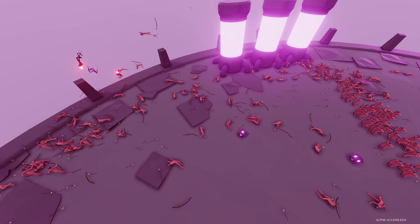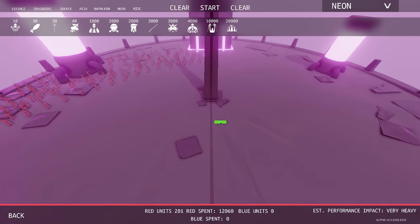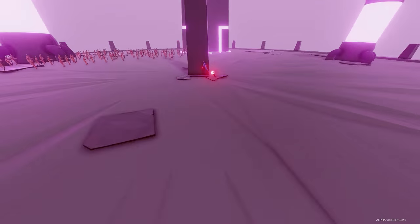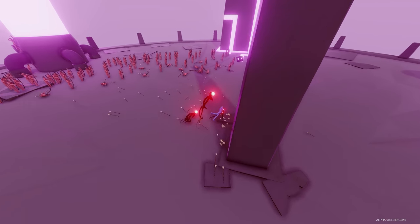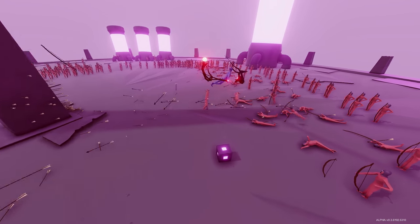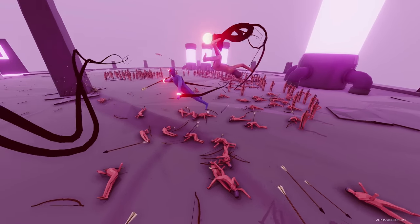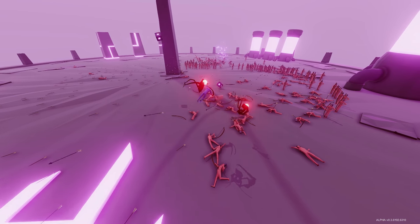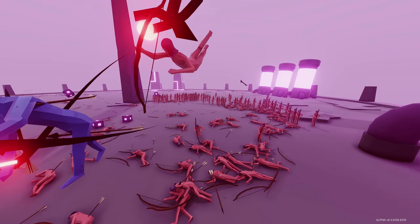There he goes again off the map. Let's try putting him on the other side — maybe I can make him glitch. He just flies right through it. Look at all these arrows flying by him. They're not programmed to track; they just shoot in the direction they last saw.